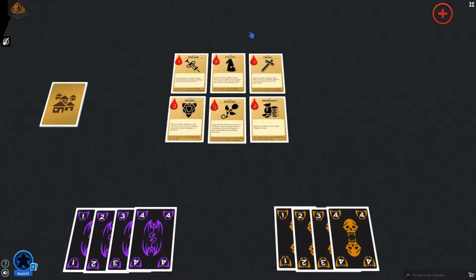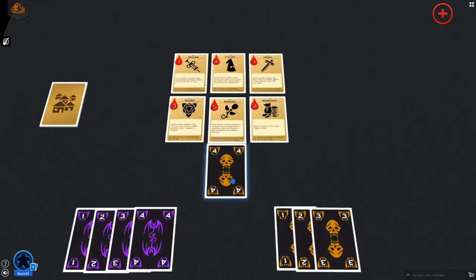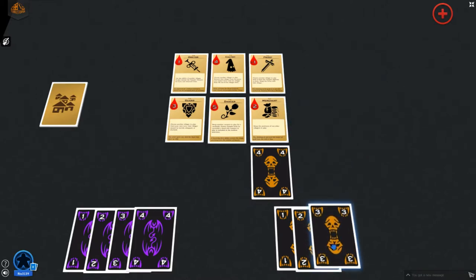The village is set up in a 2x3 grid, using six randomly dealt villager cards. Players decide who will go first, then take turns playing their vampires adjacent to villagers around the outside of the village. Depending on their position in the village, villagers will either have one or two adjacent spaces where vampires can be played.